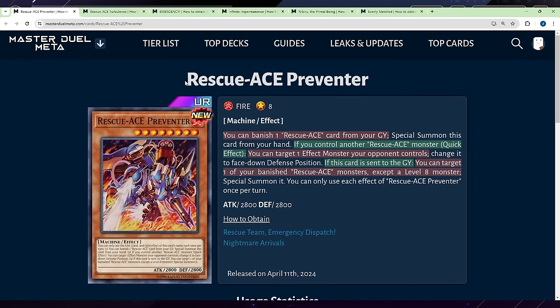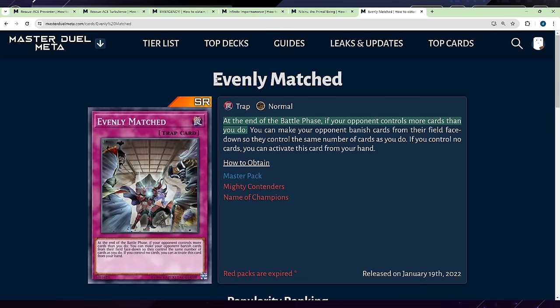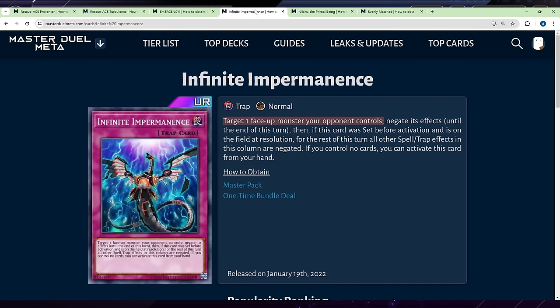Welcome to the ultimate one-card combo guide with Rescue Ace, abusing an exploit that allows us to play through Infinite Impermanence, Nibiru, and Evenly Matched. I know this is controversial, but in this video I'm going to show you how to not get exploited so it will not work against you, and Konami could more quickly fix something like this by giving it attention. This guide is still good even if you can't exploit.